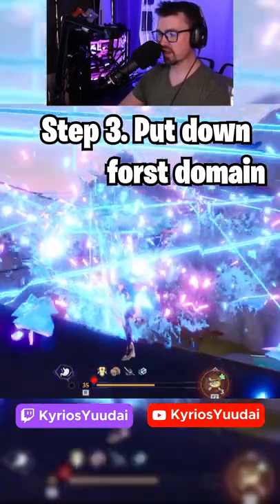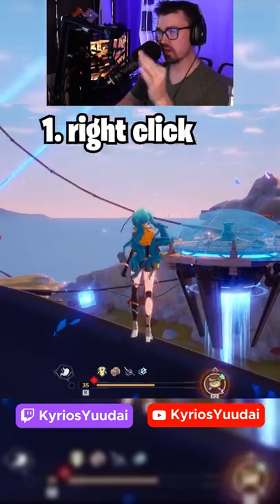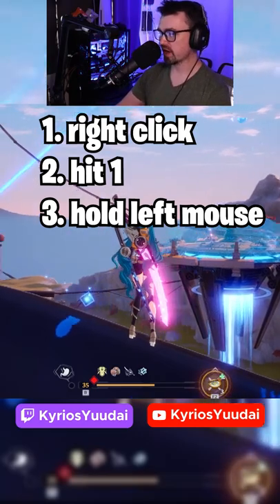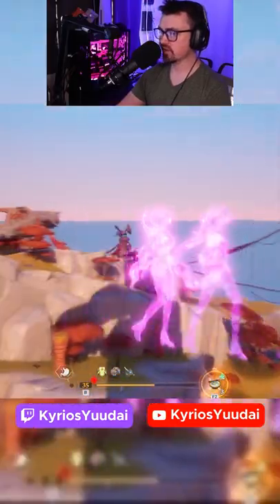Put down her Frost Domain, go ahead and hit that, and wait till it's out there. Then do this series of events: right click, hit one, then hold your left click. It's a little hard to do and you'll have to practice a bit — right click, one, left click — to go very very fast.